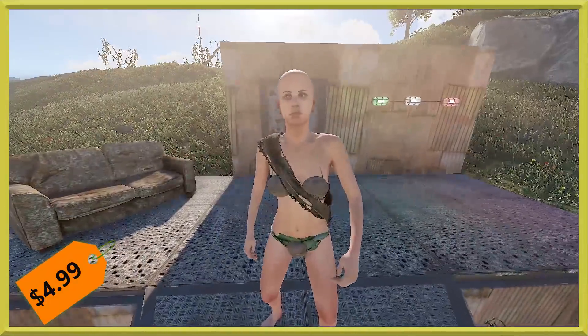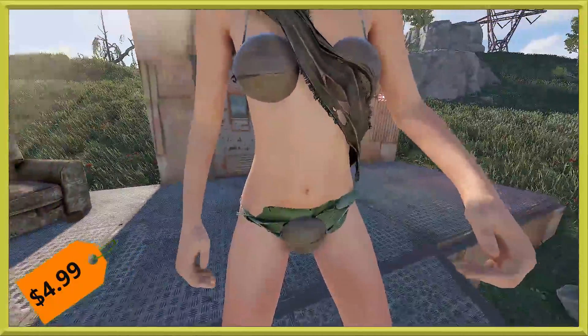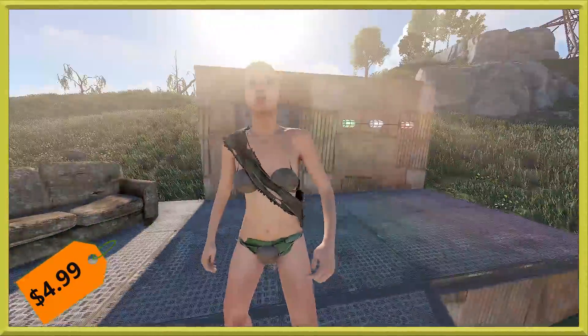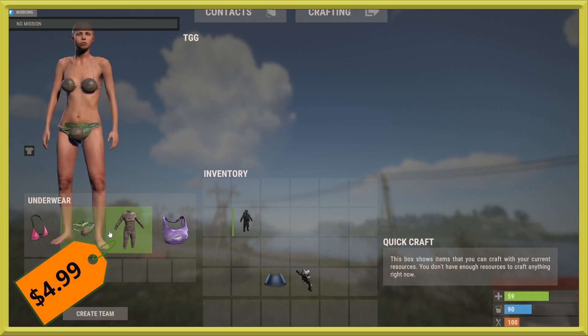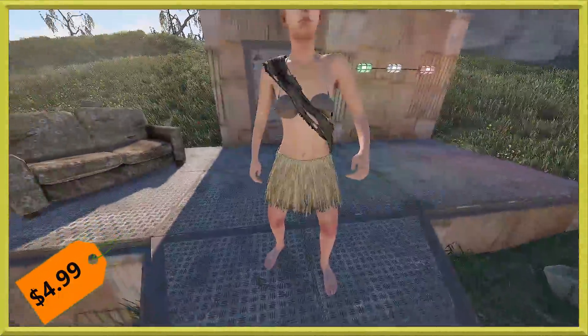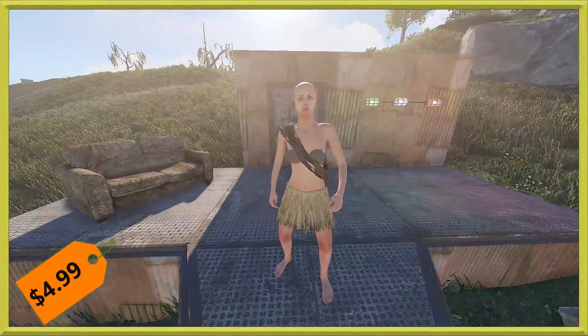Next up, we've got a new underwear set — the hula girl outfit. Down here you've got some leaves in the front and back, and then the coconut shells. The way this works for underwear, you go into the menu and you'll see the various underwears you own. There's the coconut underwear and also the grass skirt underwear — so two pieces come with this, you actually get two for the price of one.